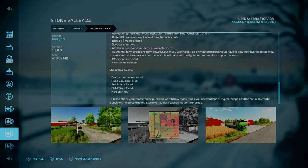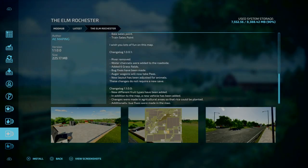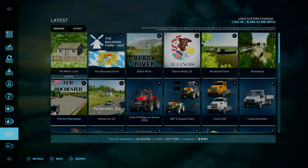Stone Valley is at its limit for crops. Next, we've got the Elmore Rochester by AE Mapping. Doesn't say it needs an update, but new different fill fruit types have been added, along with a new vehicle. Changes were made to the agriculture area so that rice can be planted, and additional bug fixes were made on the map — so that sounds like it may require a new game save, but I'm not sure.